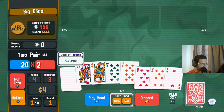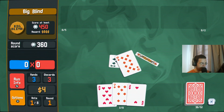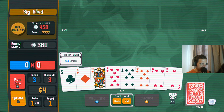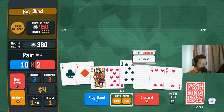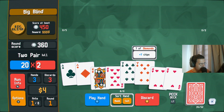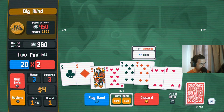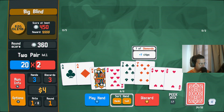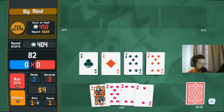Ooh, or a full house — that works too. Nice. All right, is two pair enough here? What do we need, 90 points? Not really. Let's see: an extra 20, 30 times two — it might actually just be enough. Nice.